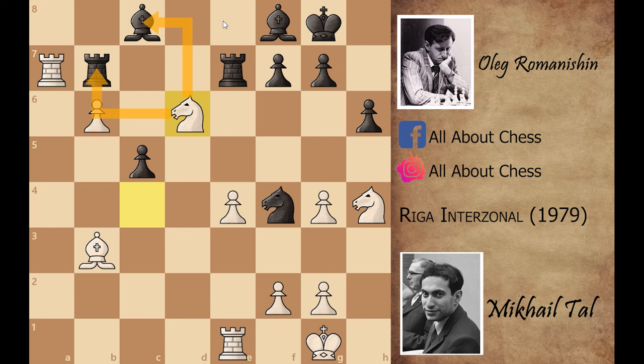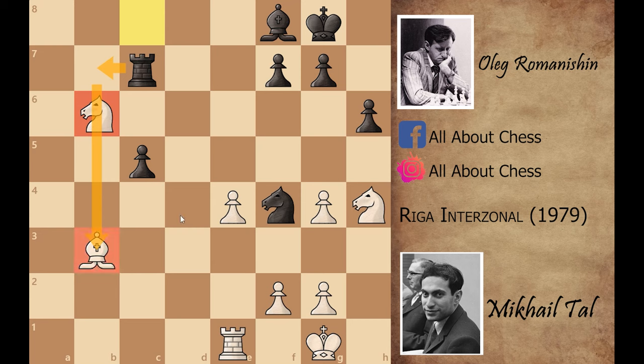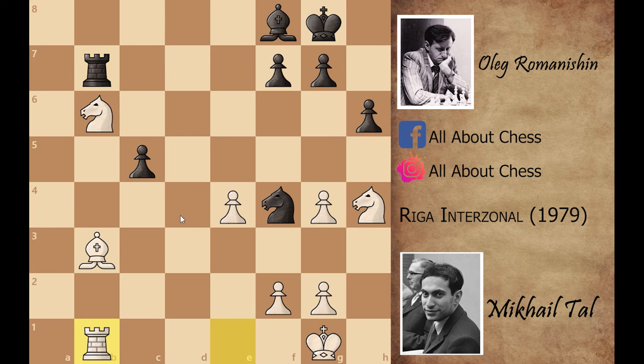That's why Black played Rook e to e7. Now Mikhail Tal played Knight to d6, attacking the rook and the bishop. Black has two choices: let Tal promote his pawn to a queen, or give up the bishop. He gave up the bishop by playing Rook captures on a7, b captures on a7, Rook captures on a7, and Knight captures on c8 — that's how Mikhail Tal won the bishop. Rook to c7, attacking the knight, and Knight to b6. Every player knows that after this move Black would obviously play Rook to b7, attacking both the knight and the bishop.